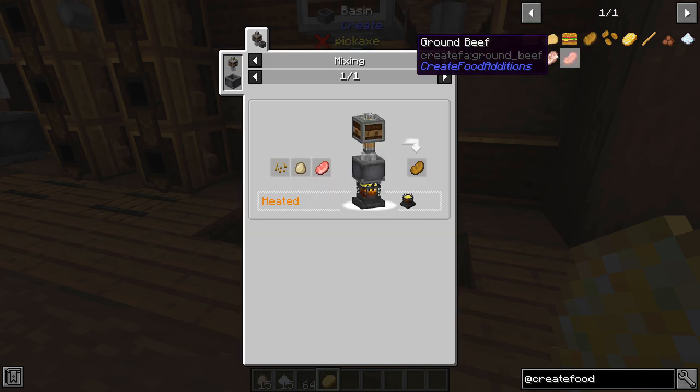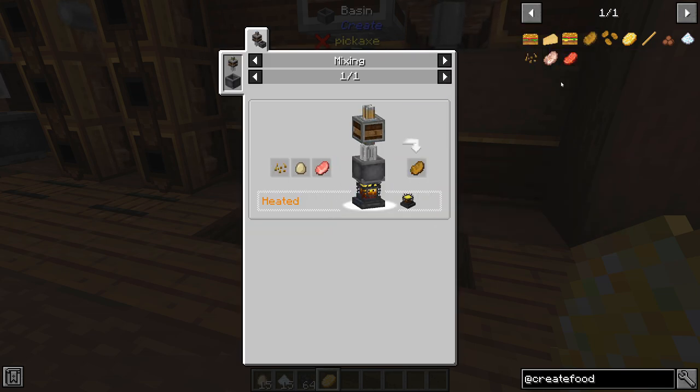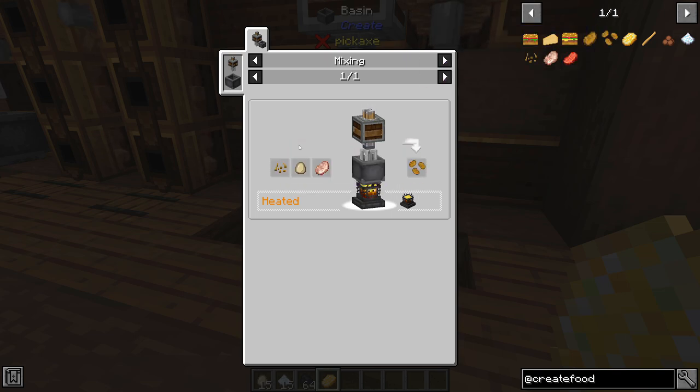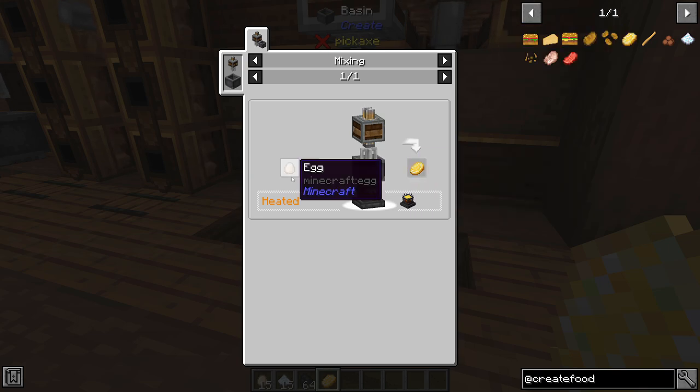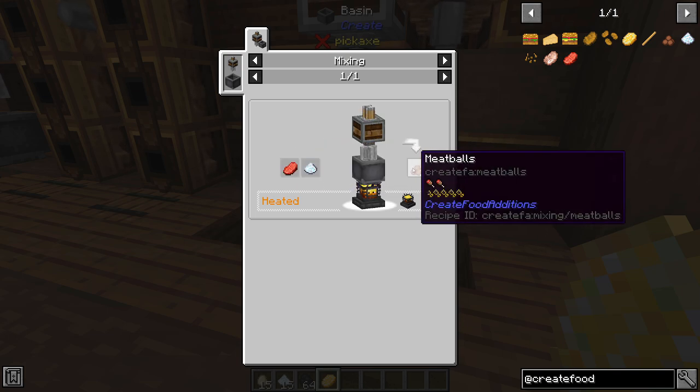To show you the rest of these recipes: schnitzel is breadcrumbs, eggs, and raw pork chops. Chicken nuggets are breadcrumbs, eggs, and ground chicken. Mixed eggs are eggs and salt. Fries are potatoes and salt. And last but not least, meatballs are ground beef and salt — you actually get two meatballs per craft.